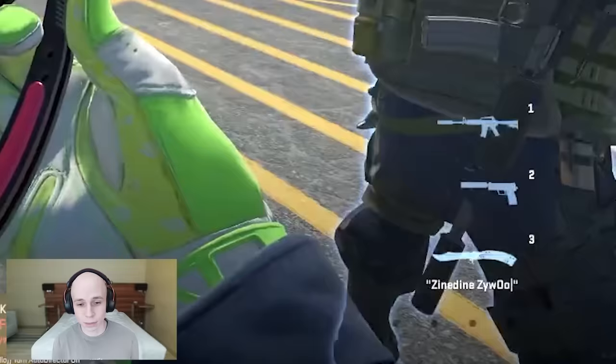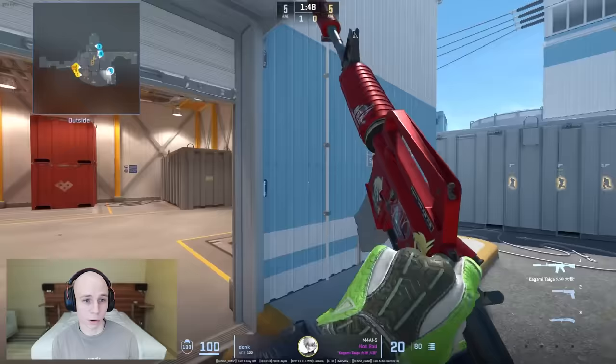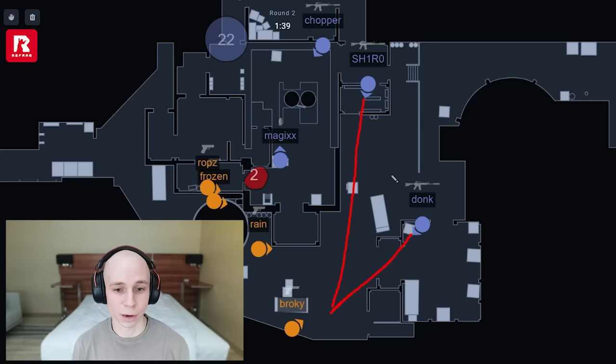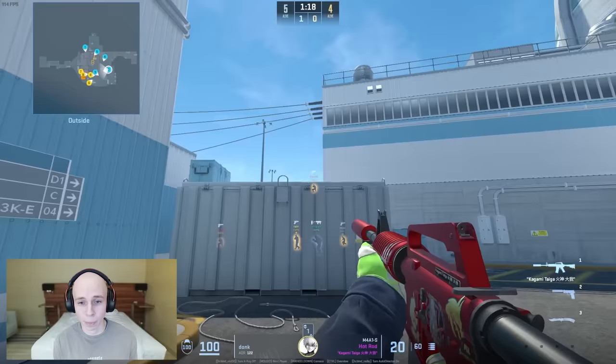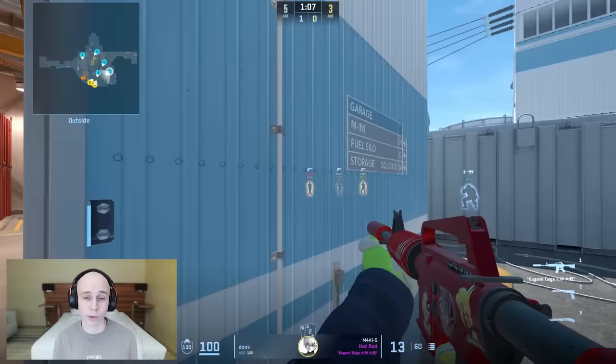Here we have the first anti-eco. Instead of going for any mollies or anything like that, Donk just goes for the M4. He knows they don't have anything — they're most likely not going to be buying Tec-9 or armor. They're probably just going for deagle kills outside. So Shiro has this line set up, they're taking the same type of duel, not giving phase any opportunities just in case they went for the deagle or scout buy. They only have glocks and he has an M4 at super long ranges, so it's a pretty easy choice for him to take all of these duels.